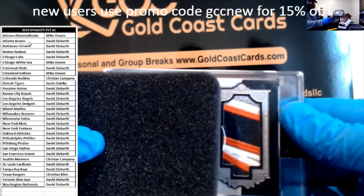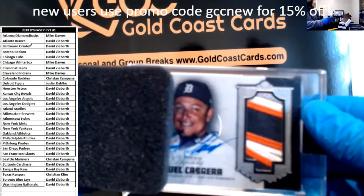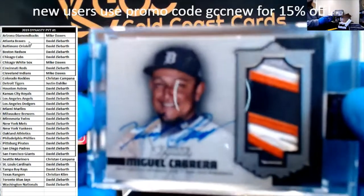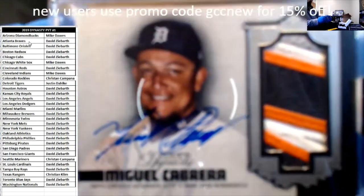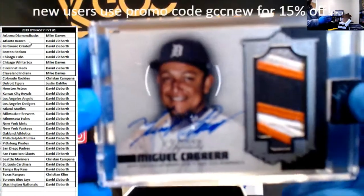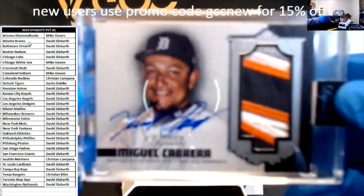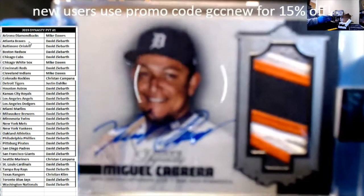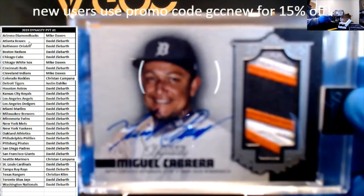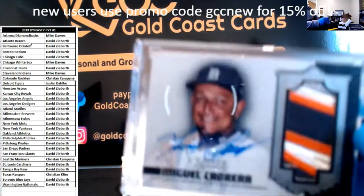Let's see, what do you guys think? Looks like it could be a Tiger. It is Miguel Cabrera, out of five. Miguel Cabrera out of five. All right, Miguel Cabrera going out to the Tigers — that's Justin, congrats Justin.